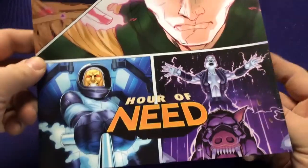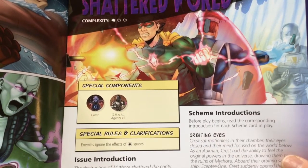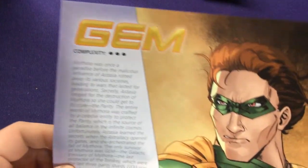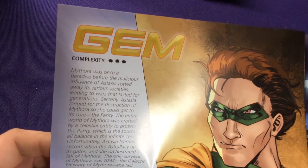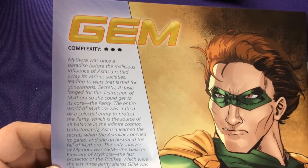We have our issue guide, which explains the different issues we're going to play. First up is Shattered World, which is a complexity of 1. Then we have Burning Heart, which is a complexity of 2 and features a special villain. On the hero and villain page, we have Gem, who's a 3-star complexity — the first 3-star character in the game, since base game characters were 1-star and expansions only went up to 2-star.